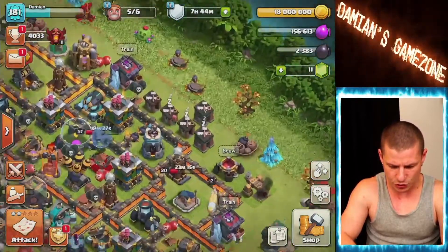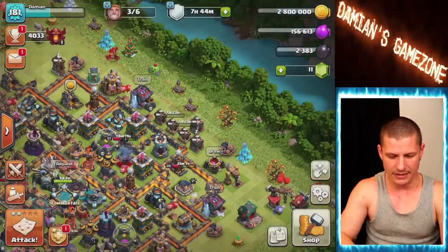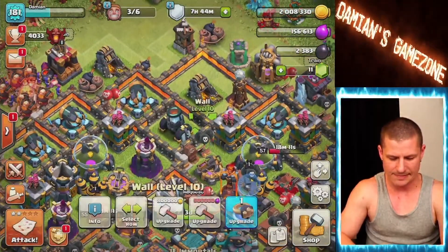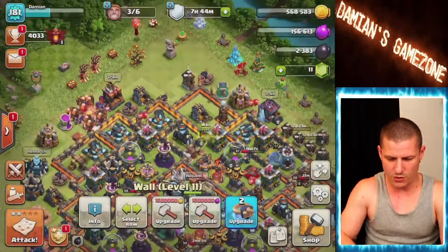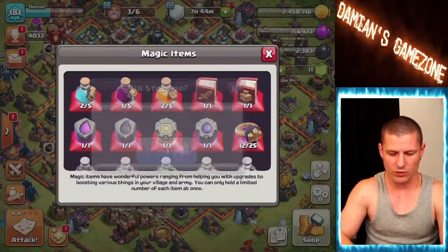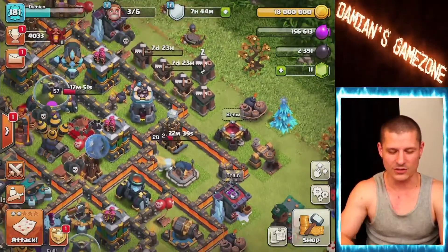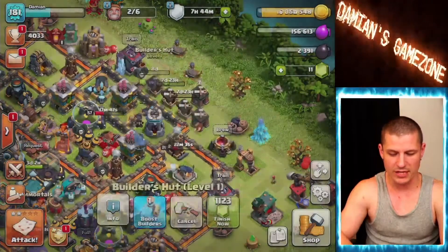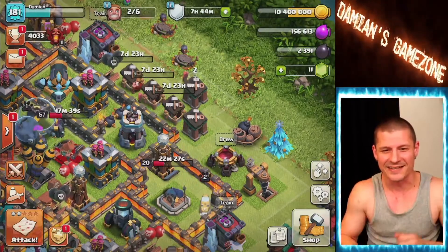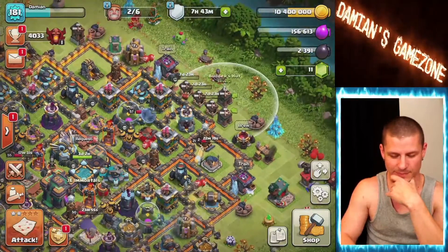Let's go back — builder hut one, builder hut two. We can dump the remaining gold into walls. There we go — now we can use the rune of gold. Rune of gold — awesome, 18 million! Yay, little Unicorn, you're the first one to be upgraded! Let's do another builder hut — that gets all the builder huts to level two. Now they're all together healing each other and shooting at things.